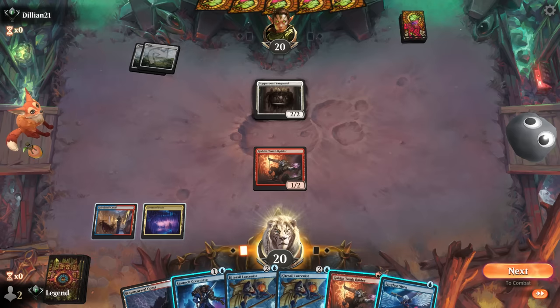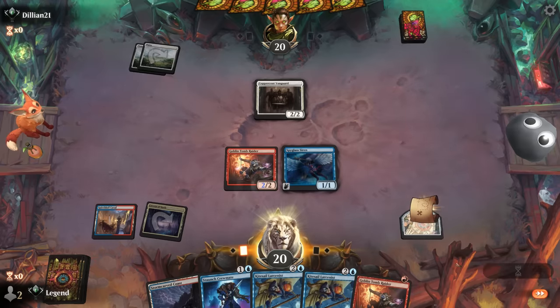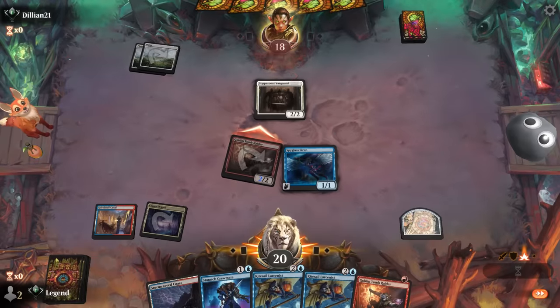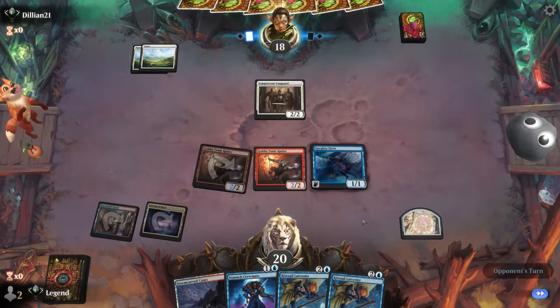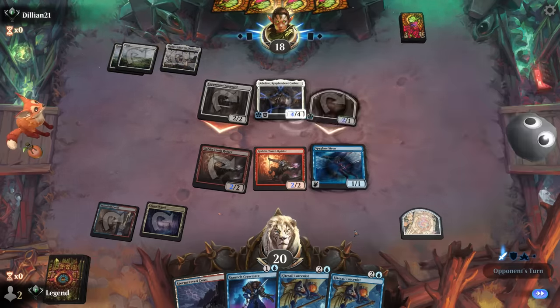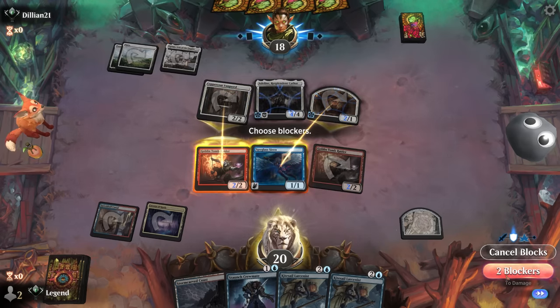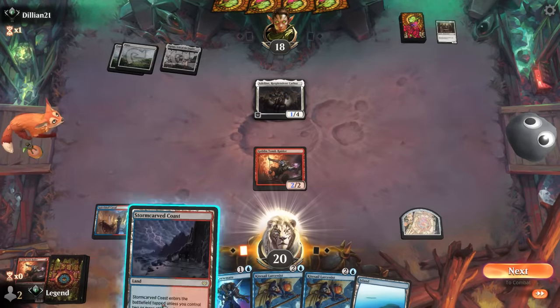Could keep something on defense in case our opponent plays Adlin next turn so we can at least trade for Vanguard - maybe an argument for playing Crewmate, but then Tomb Raider doesn't get to attack. If they do play Adlin, at least we have Larcenist at the ready. I'll split the difference - play Siren, attack, then play Tomb Raider second main as a blocker for Vanguard. There's Adlin - we can trade here. Larcenist can clean up Adlin.